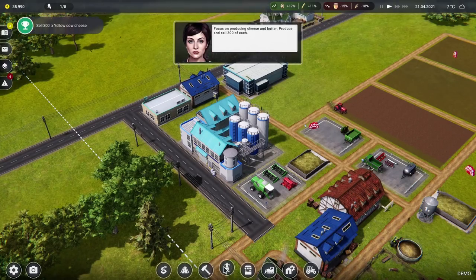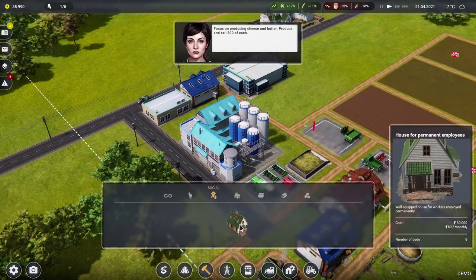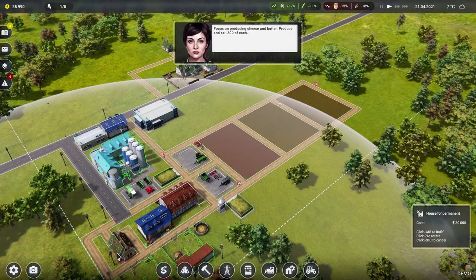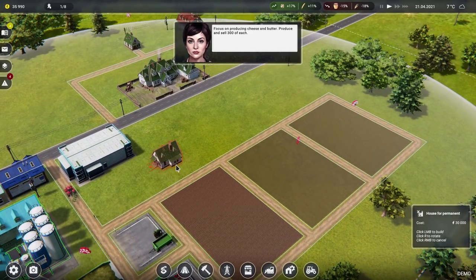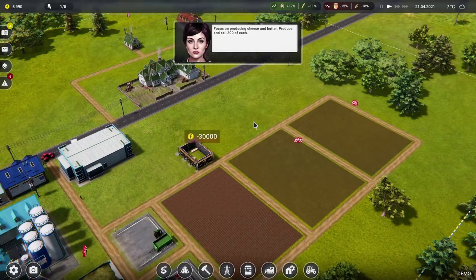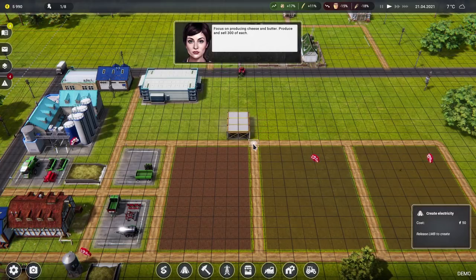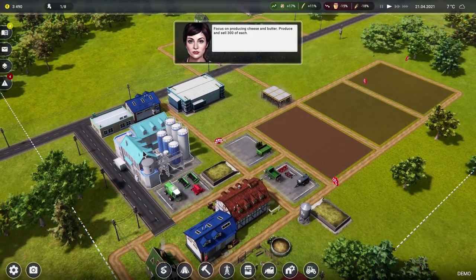We've made a bit of money — is that enough money to build one of these? It's 30 grand. Let's build a house. The houses have range — that house does cover those fields but only just. Let's put another house there and get a road going past it. We've got another house. Now we just need to wait for them to produce 300 butter — a bit annoying because they make 250 butter in one production run.